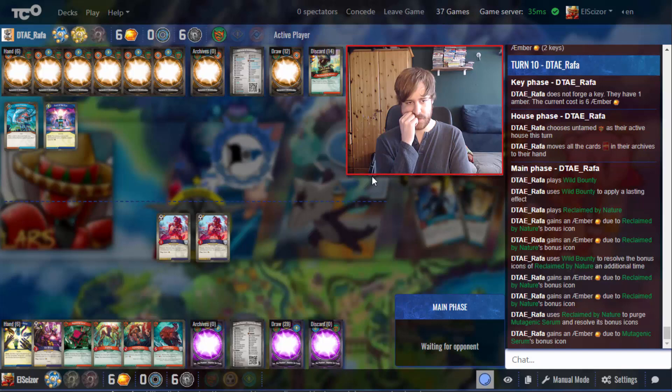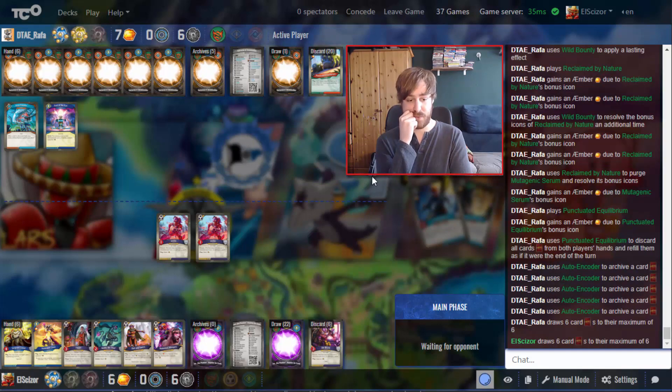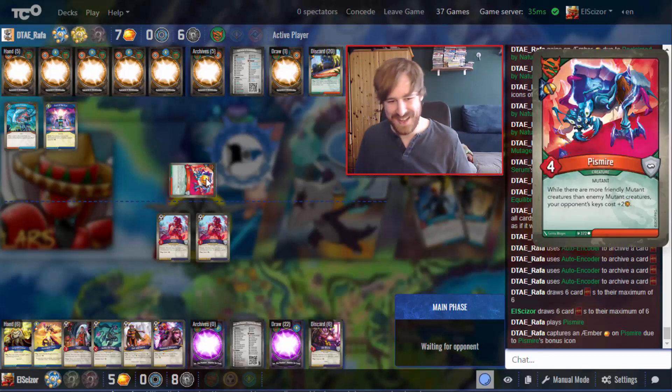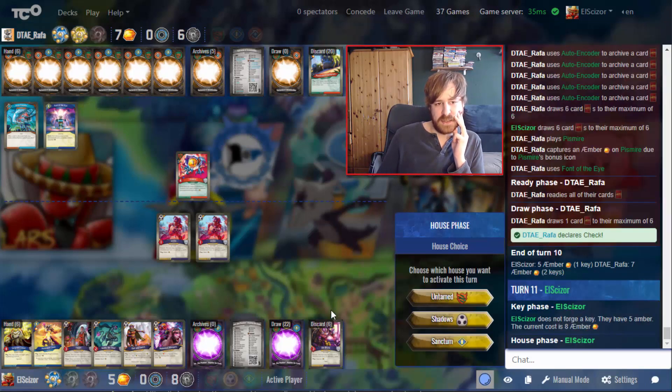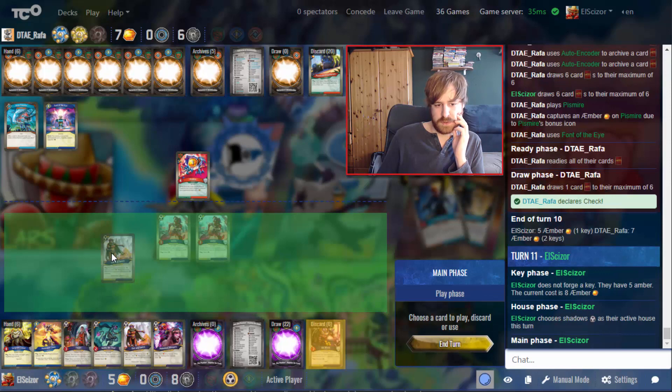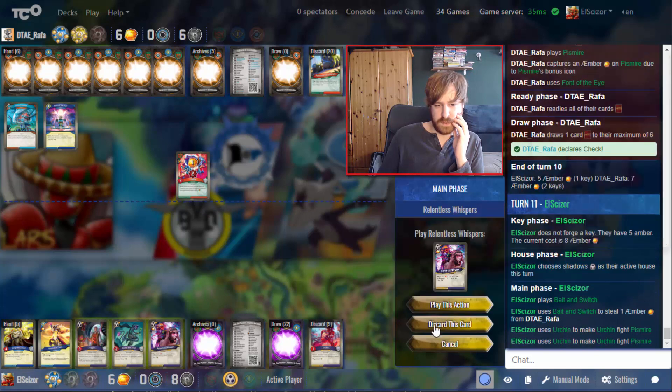One Urchin, another Urchin, kill that guy — theoretically I'm at check again! The question is how long can we keep that up. I would need some insane Amber generation the next few turns to still win this. He goes Untamed — Nature's Call bounty. I do have Bait and Switch actually; this hand is better. The Piss Mire is super annoying because I can't kill it. I have to go Shadows and steal one.